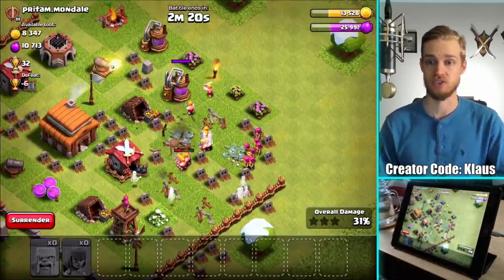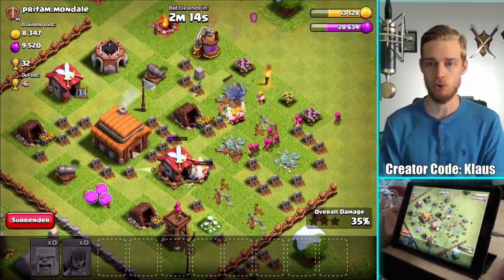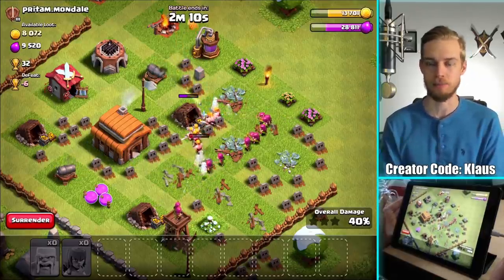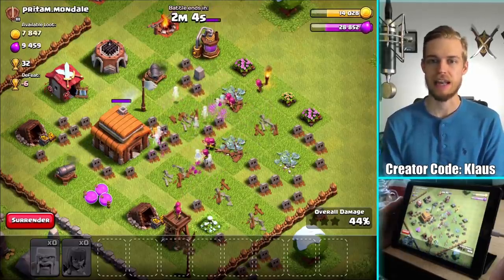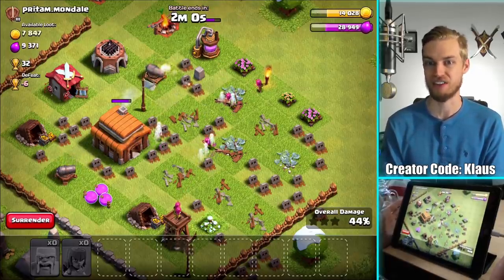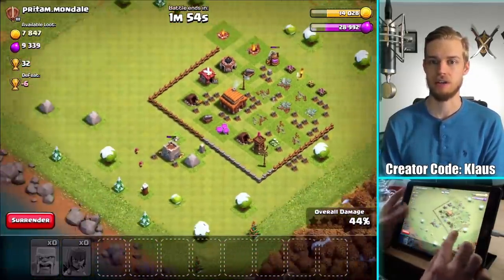I did just lose a bunch of archers, so I don't know if we're gonna get a three-star — may not even one-star it with so many defenses. That's the problem with the mortar, man, they're brutal. If I were to start bringing some giants — people have been suggesting bringing giants — I've never felt it really made a difference, but bringing giants to an army actually really helps because you can distract that mortar with the giant, which isn't that affected by it. That may be something we try to do. But I did just lose the raid. No wait — no I didn't, ha ha!